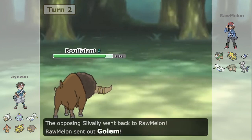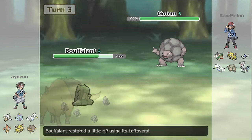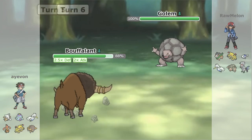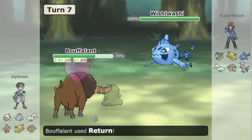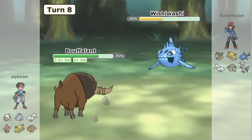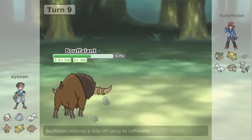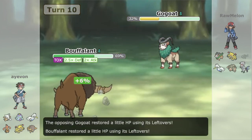They U-Turn on us — a good play — bringing in the Golem. We get a little Leftovers back and set up a Sub as the opponent goes for Stealth Rock. We have the Cotton Guard set — very threatening with Cotton Guard and Sub, able to set up on physical attackers extremely easily. The opponent goes into Wishiwashi as we set up another Sub. Wishiwashi, although very powerful, really can't do much, and our Return is going to do 70% to it. They can break the Sub, sure, but they don't take two Returns. They play pretty nice and aggressive, keep denying us from getting a Sub. Avon was predicting Golem to come in, but Gogoat comes in instead and gets a fast Toxic off on us.